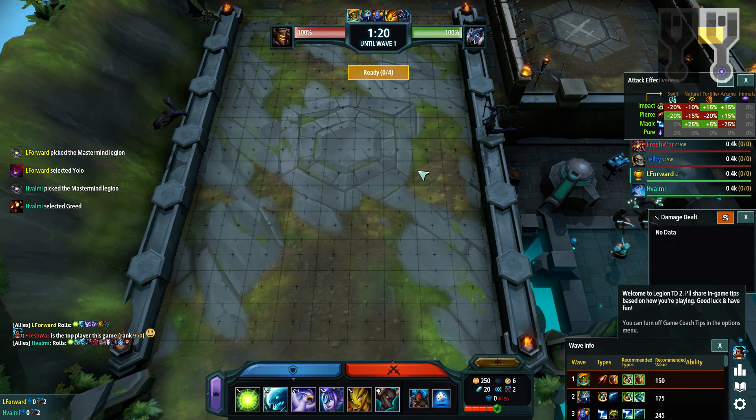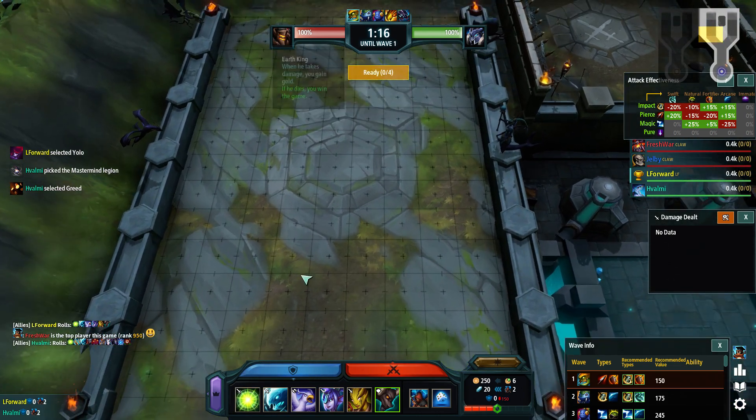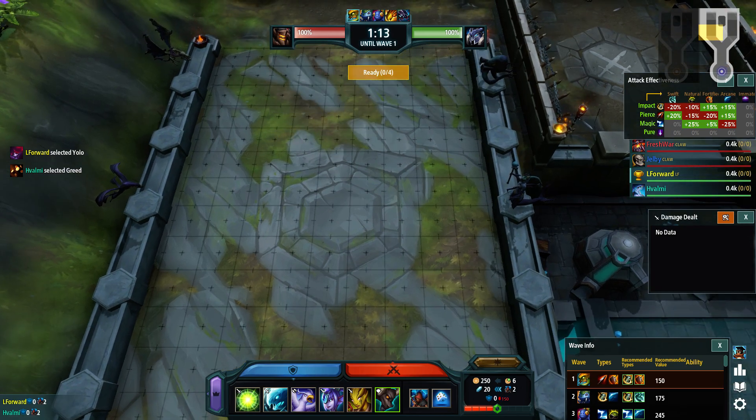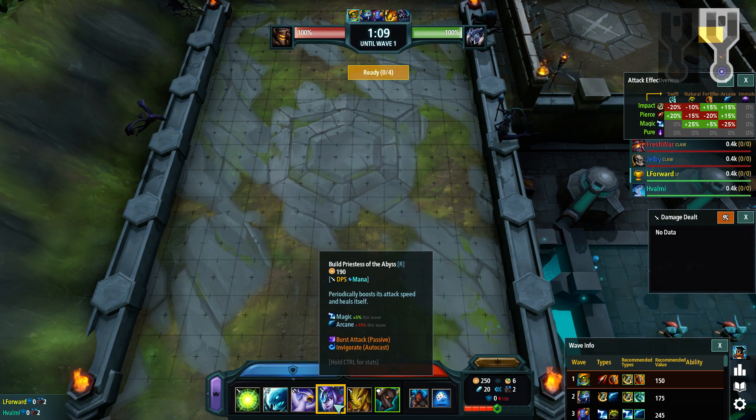Did I pick Element by accident? What is this? Why do I have four Element units? I have two units that can use mana a little bit, I guess.